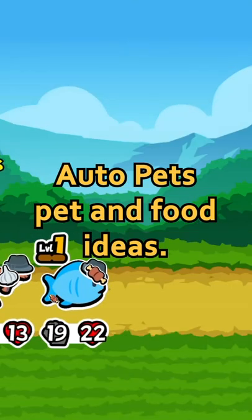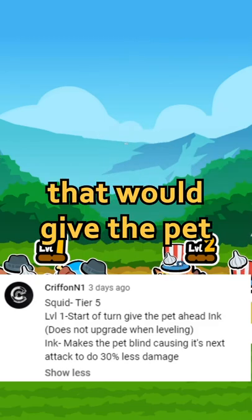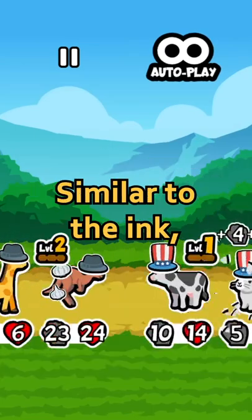These are your favorite Super Auto Pets pet and food ideas. For starters, let's take a look at the squid, an interesting tier 5 pet that would give the pet in front of it ink. Ink would be an item or effect that would decrease attack damage by 30%.